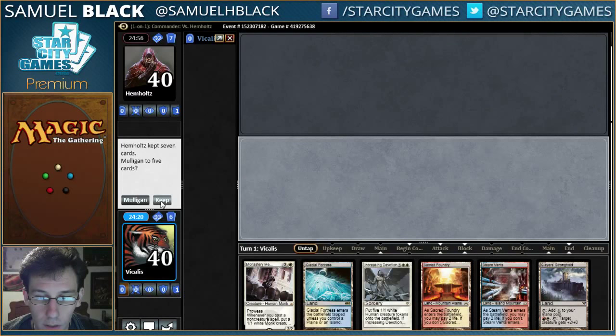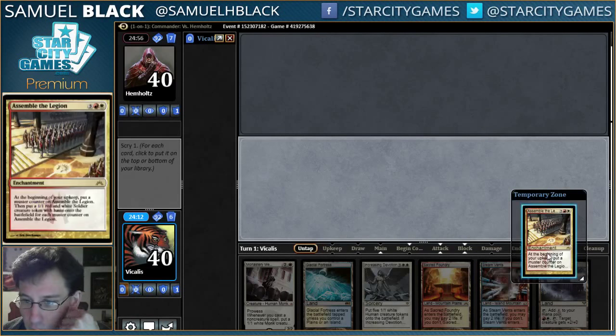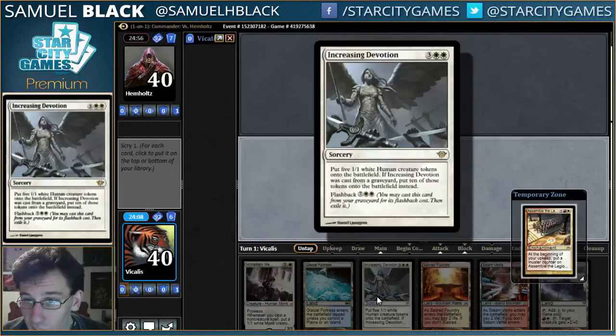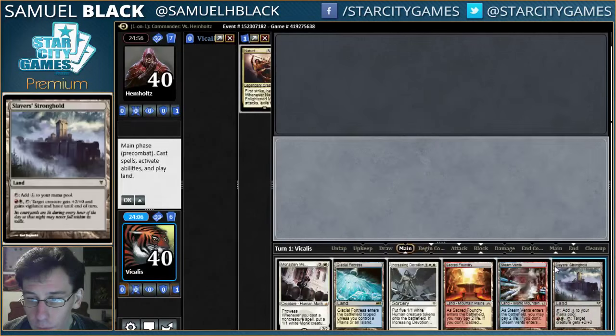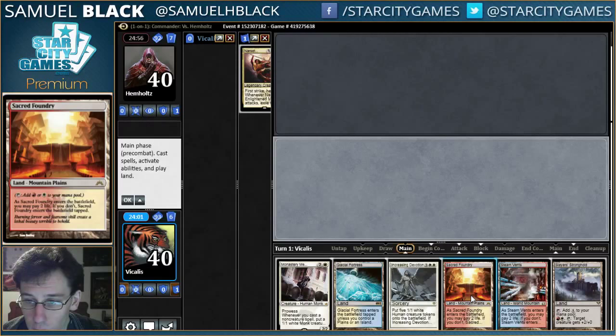I'm going to keep this hand. I don't know if I want to draw a Samite Legion. It's something to do with all this mana, but it doesn't get this thing going. I already have a 5-drop. I think I want to find something earlier. I'm going to put this on the bottom. And I will just leave a tapped Sacred Foundry.